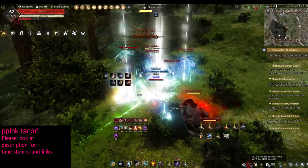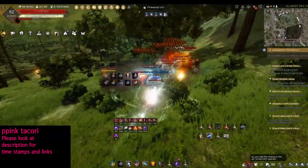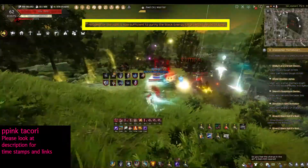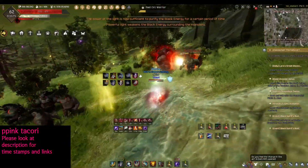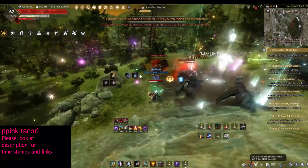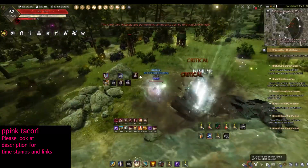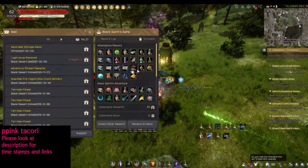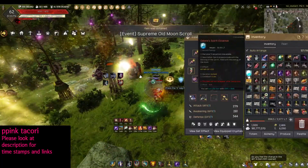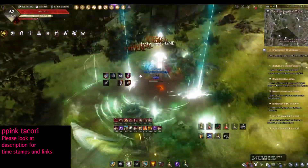Continue killing all these prison cells and you will see these light balls following you. Once you kill five, on the next prison cell you will see a buff pop up, and this is the good time to open up your loot scrolls and other buffs so that not a single minute of your one hour is wasted.